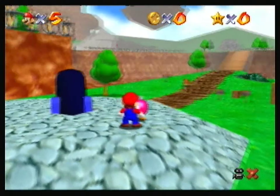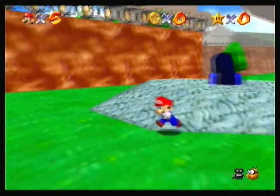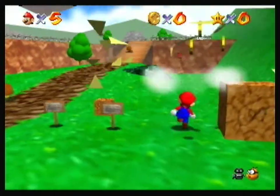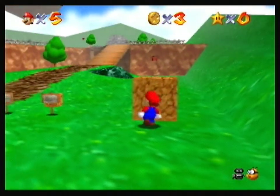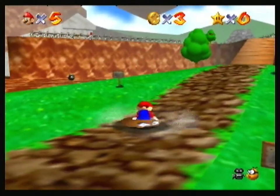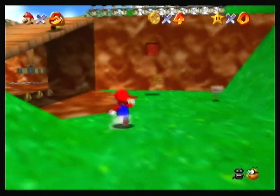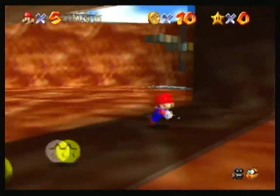Are you gonna activate the cannon? I guess not. I'm gonna be messing around. That is a triple jump — I messed that up but whatever. Can I have that coin, please? Punch it. Okay, now I'm gonna throw this thing. Move, Mario, you're so slow. I don't think I'm gonna be getting 120 coins here, but might as well try to get as many as possible.